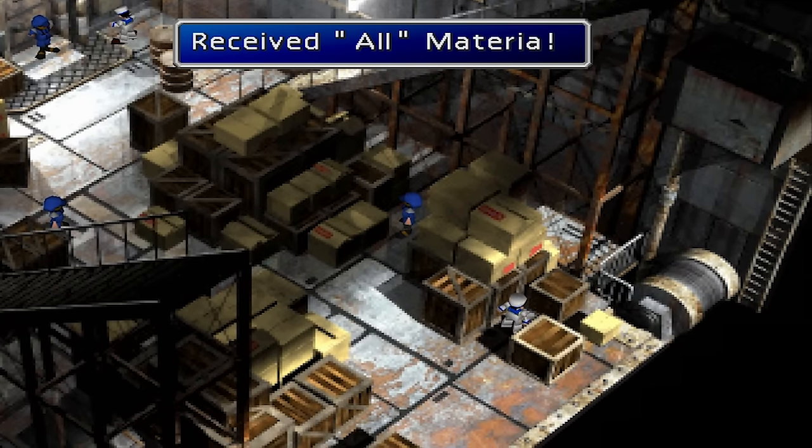Titan. Titan Materia is located in a crack in the Gongaga Reactor.